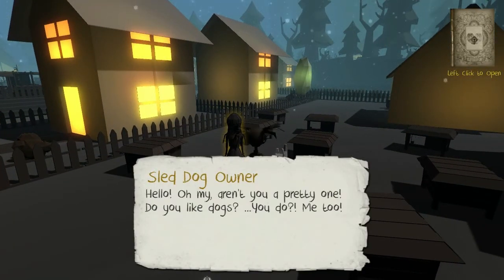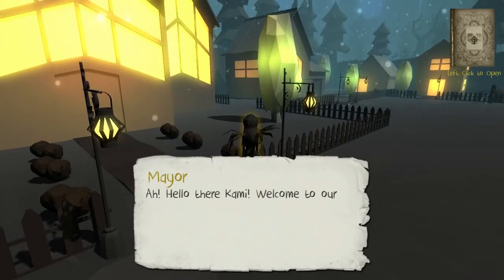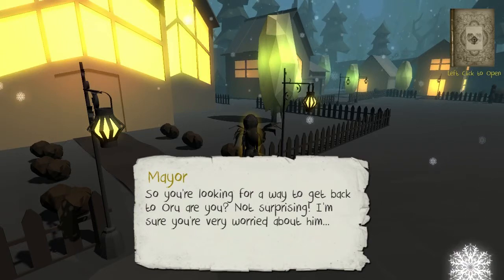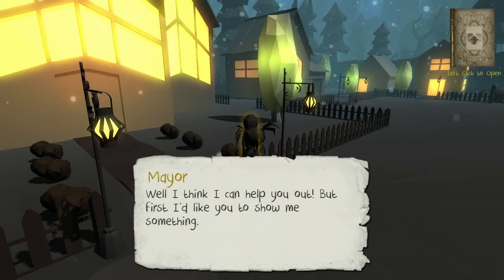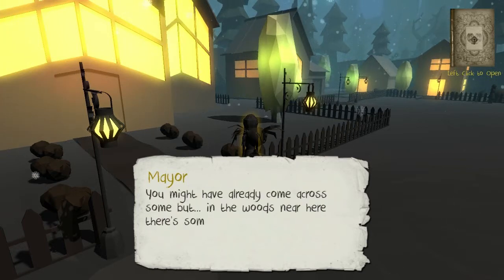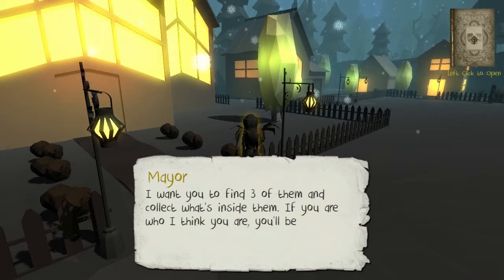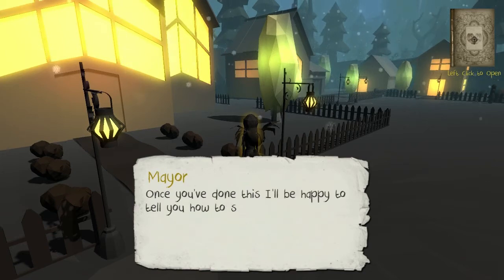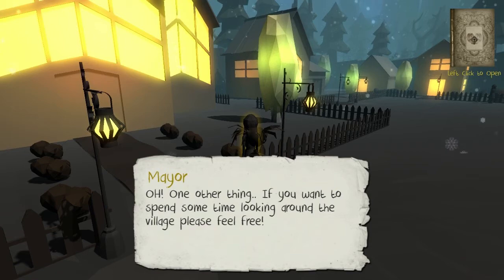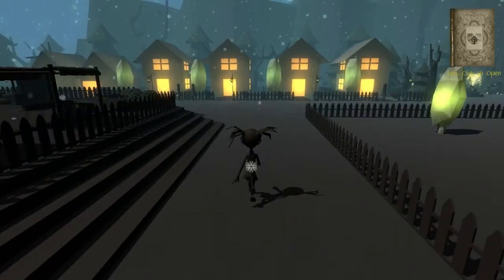Hello. Aren't you a pretty one? Do you like dogs? Me too. Hello there, Kami, welcome to our little village — I've been hearing good things about you already. So you're looking for a way to get back to Oru? I think I can help you out. In the woods near here there are some special magic flowers. I want you to find three of them and collect what's inside them. If you are who I think you are, you'll be able to make these flowers come to life. Once you've done this, I'll tell you how to start your journey to be reunited with Oru. There's a storyteller in the marketplace — yeah, I met him.